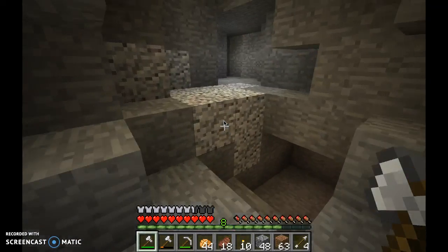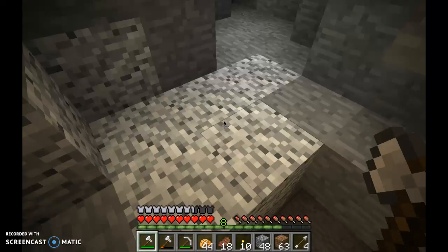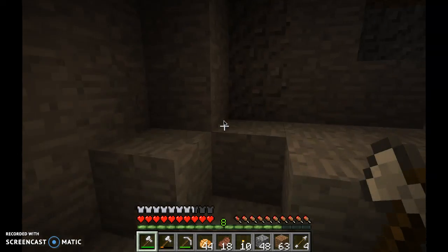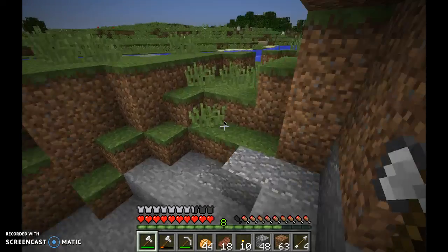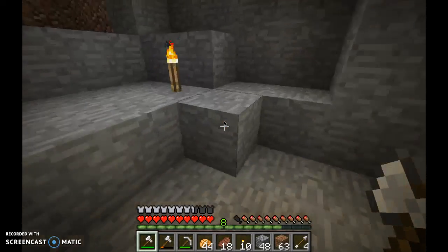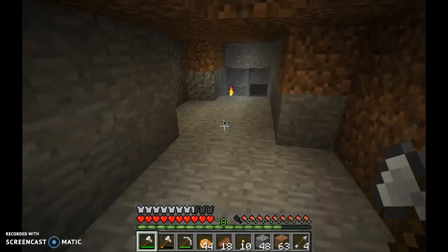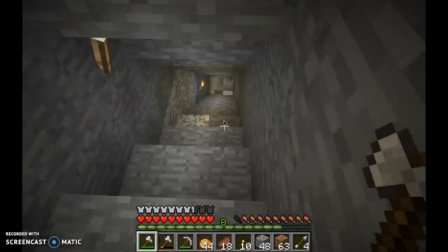I have my weapon out. By the way, if you're wondering why we have two axes, it's because one of them is for chopping down trees and the other is our battle axe. An iron axe does nine damage and a diamond sword does seven, so an iron axe actually does more damage than a diamond sword.